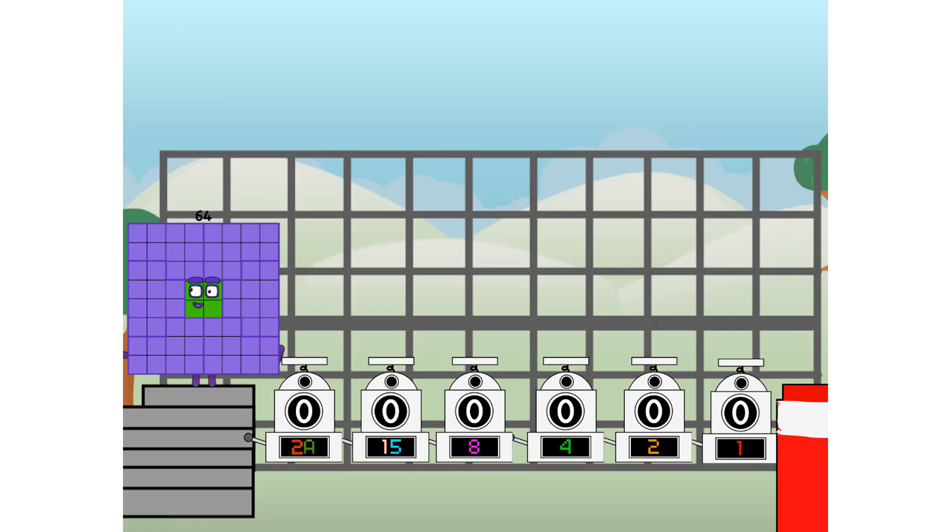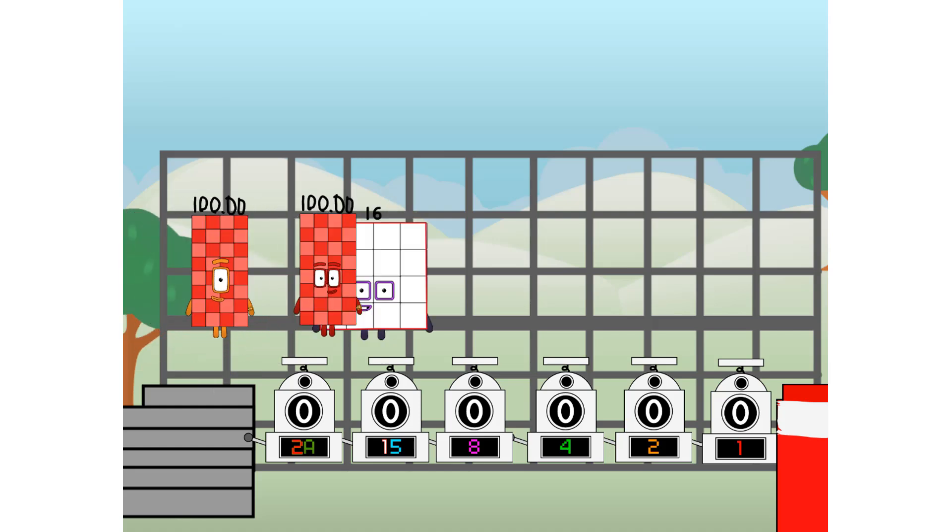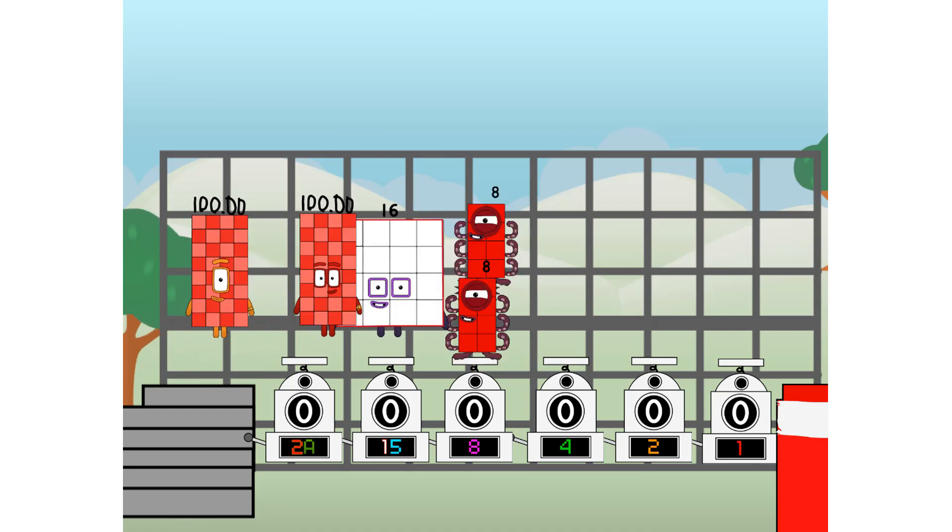First, I split in two: one hundred thousand, and ten thousand, and eight, and four, and two, and one, and one more to press the big red button. Then you choose who's going up: one of me, and none of me, and one of me, and one of me, and one of me, and none of me, and one of me. And fire!